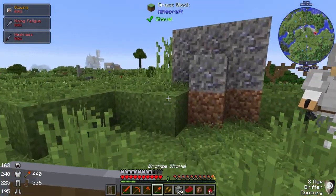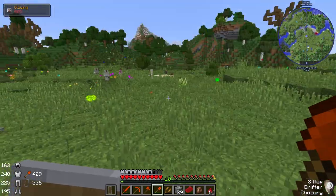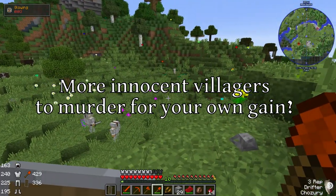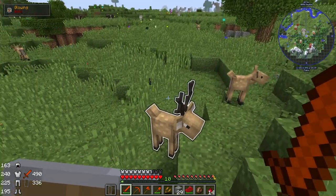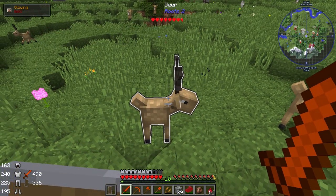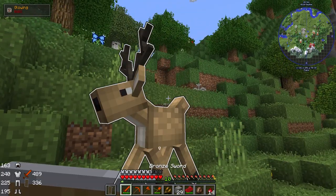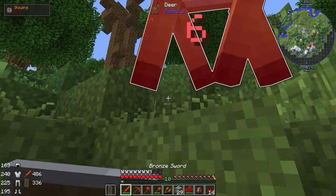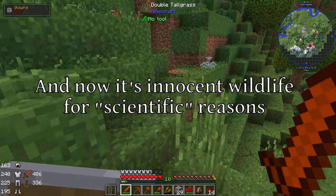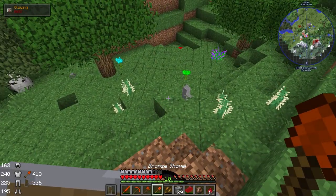I'm just gonna say this now. I found some lead gravel. Let's see what else we can find. I keep seeing these mobs that have like black sparkles around them and I don't know what that means! Okay let's see if you drop anything interesting here. Sorry deer! It's an experiment! The scientific world must know! Didn't seem to drop anything in particular. I don't actually know what that's about. Coal gravel ore? I'll take it.